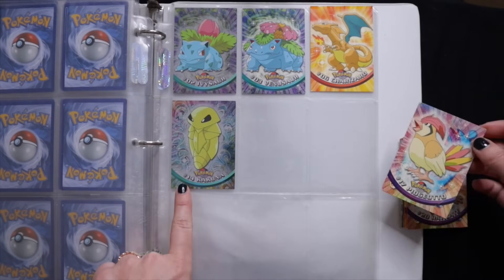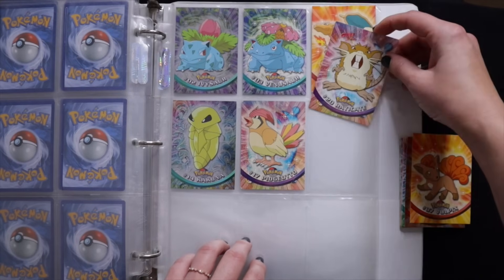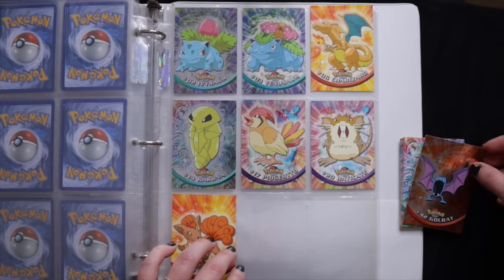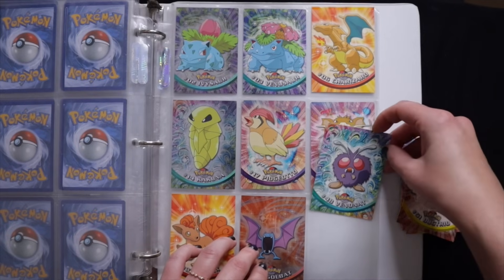So: Ivysaur, Venusaur, Charizard, Kakuna, Pidgeotto, Raticate, Vulpix, Golbat, Venonat.